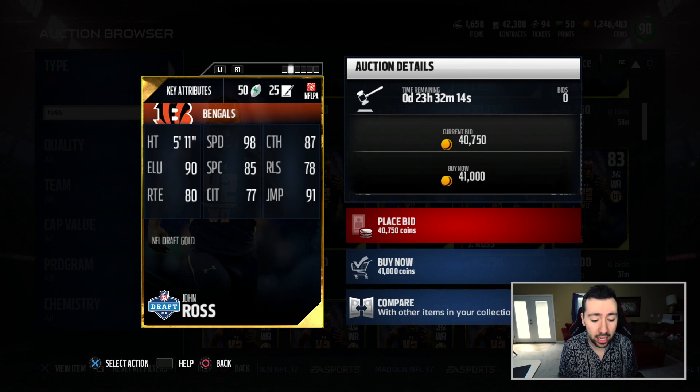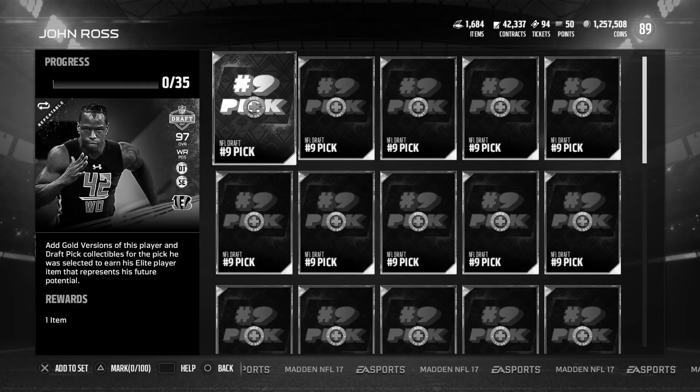I know he doesn't have crazy release. I know he doesn't have crazy route running. But 98 speed beats almost every defensive back. And his elite card — well, let's just say I was a little eager last night and I decided to pick him up.